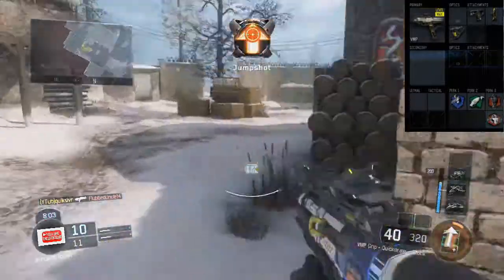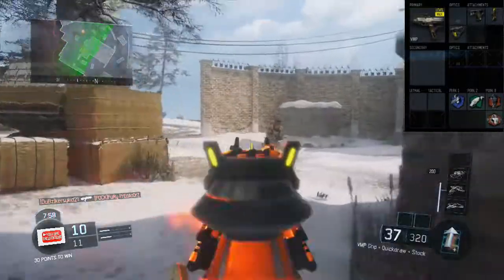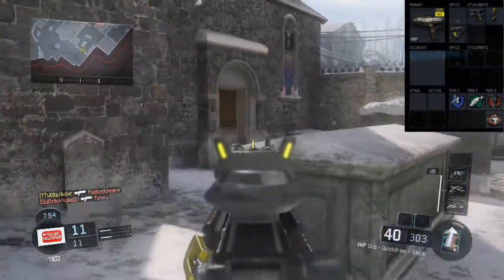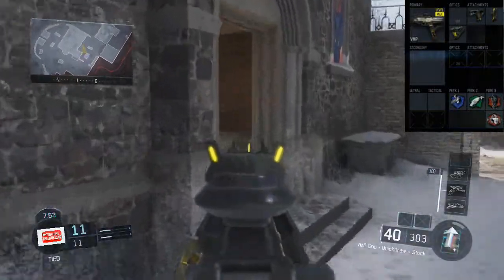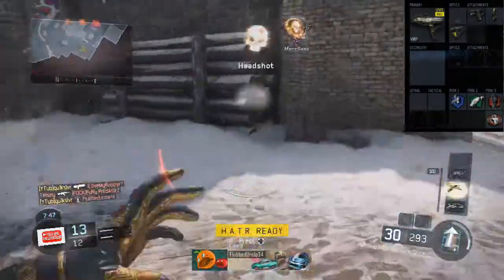Let's get into the attachments. I'm using grip because I've tried this gun without it and the recoil goes off to the left, then the right, then the left again — you really can't aim with it. It's such a struggle. So I've got grip in there to help your aim at those longer ranges when this gun does drop damage ever so slightly.